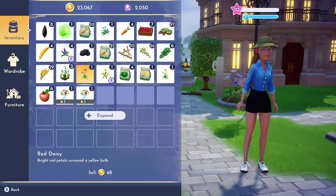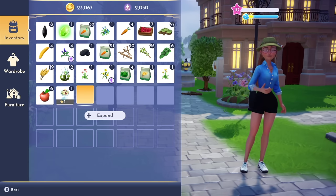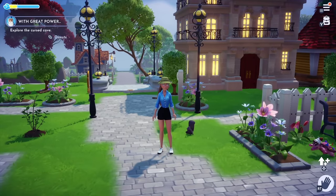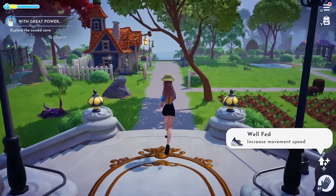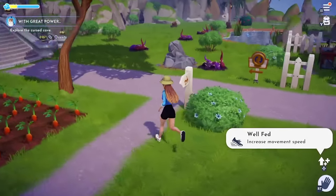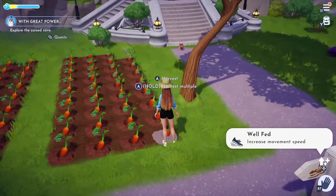Now for the bonus tip — this is one I figured out while actually making this video. If you overeat, meaning if your energy is already all the way up and you eat another meal, you get a bonus called 'well fed' which increases your movement speed. You'll run a little bit faster and do things a little bit faster. I love this because there's no sprint in the game, but this is the closest thing you're going to get to sprinting. So make sure you're overeating when you need that little extra boost.